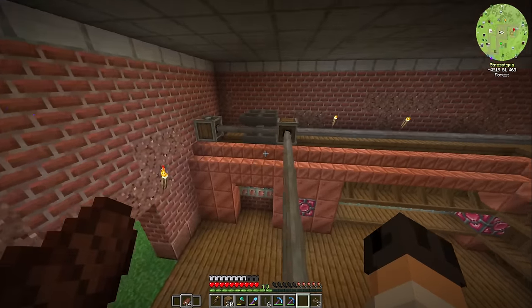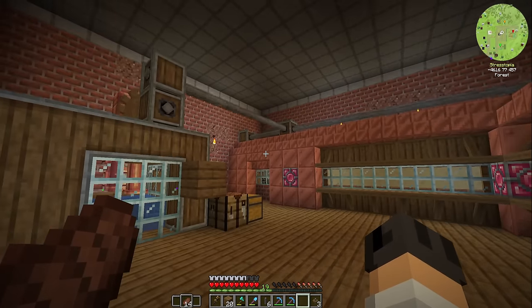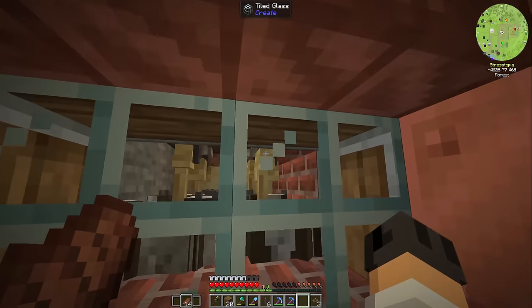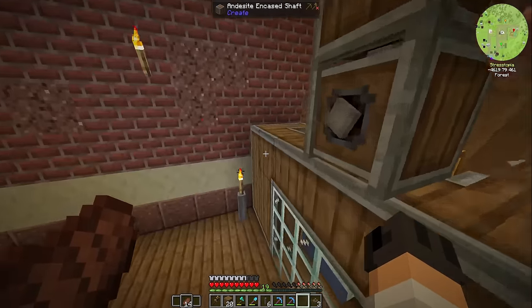Oh, I keep making mistakes — this is embarrassing. We need to make a wheat farm. How did I not even think of that? We obviously need to feed the cows wheat, so we need to have wheat. I don't have any wheat — look at the deployers, they're just placing out nothing on the cows. I guess I'm making a wheat farm then.